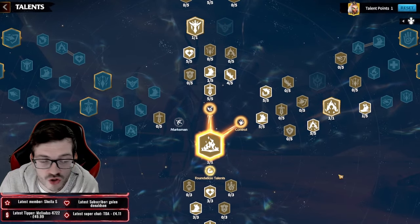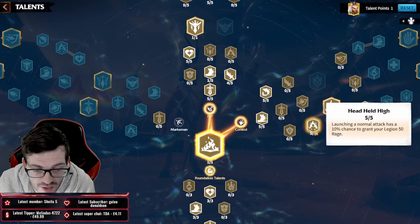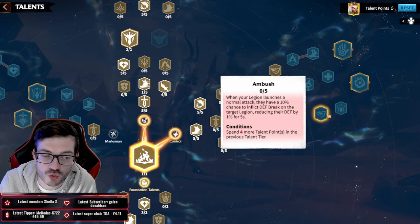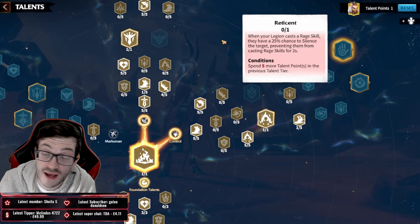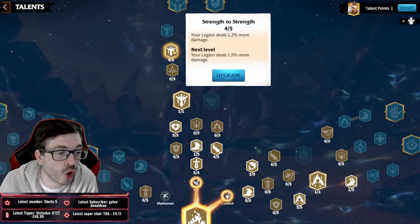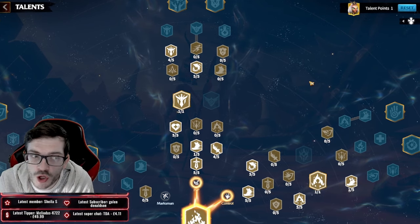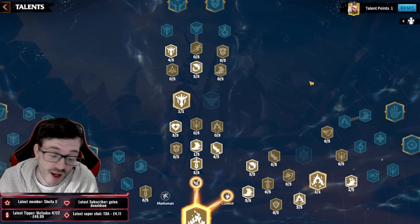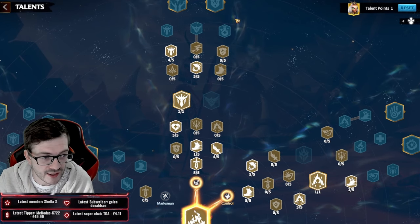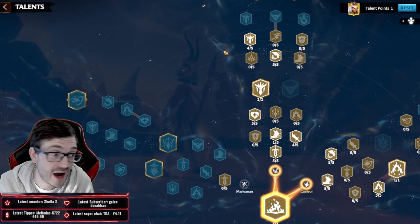PvP and Control are two of the best talent trees in the entire game, giving you great versatility. In the Control tree you have excellent rage generation with Soul Siphon, a defense-break build with Ambush, and even the ability to silence enemies from casting rage skills. The PvP side offers raw damage dealt increases, HP stats, and a small amount of healing after you kill units.